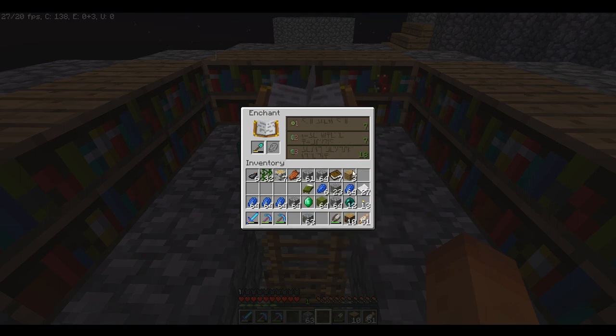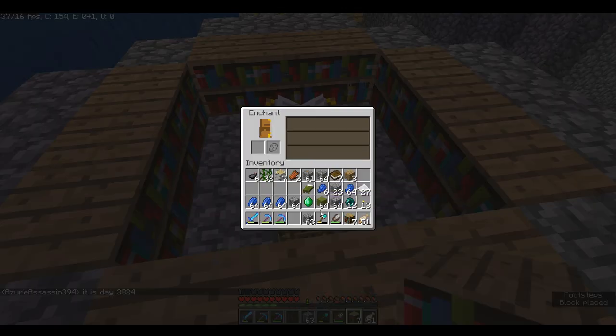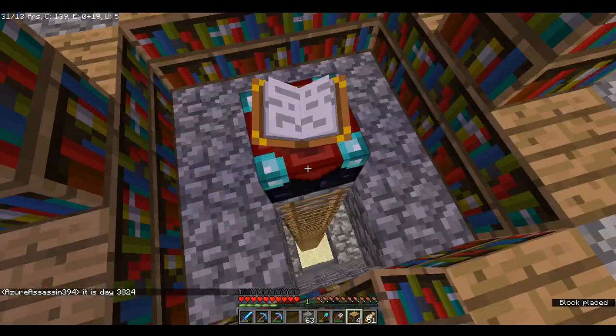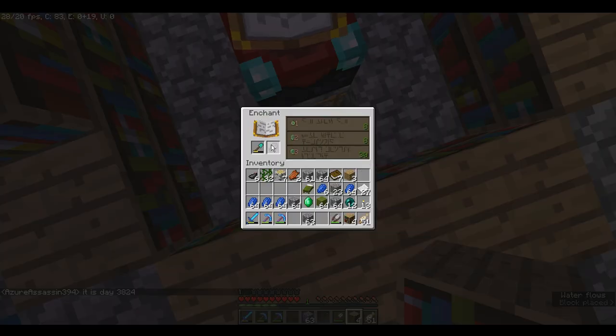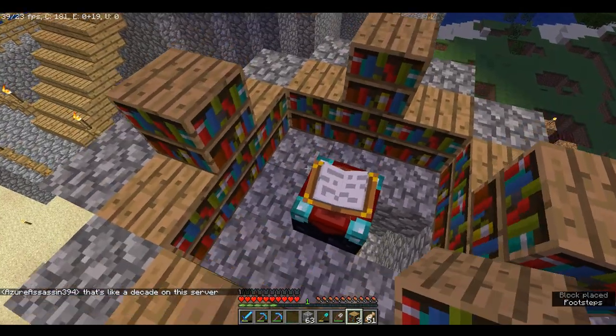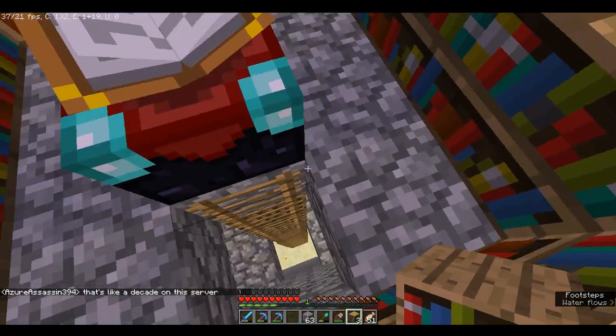I can get up to 18, so I'll add another row of bookshelves — that's 24. 1, 2, 3 — 30. Sounds good. I'll add another one here just so that it's symmetrical. Yeah, that's good.